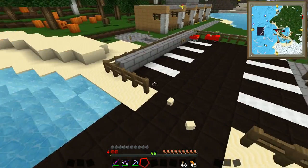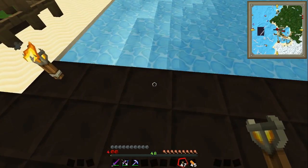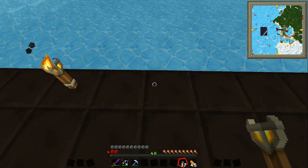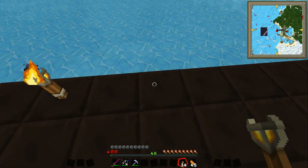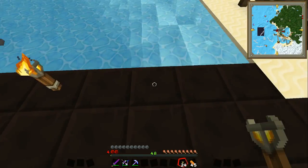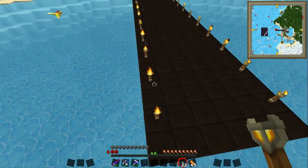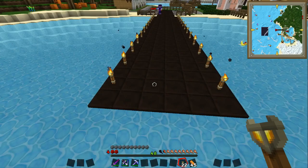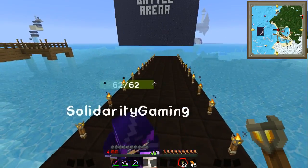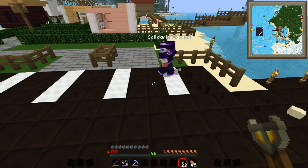I reckon it's probably long enough. What we should do is put torches on, like they do, down the edge. And I think we should do maybe some white lines. Oh, why not? That's a good idea — on either side. Or maybe one down the middle, or two down the middle. We can't go down the middle because it's an even number. I reckon we should do a white line down. If we do one big long one down the middle, is it going to look a bit odd? I'm going to go check if we've got any white wool anyway.